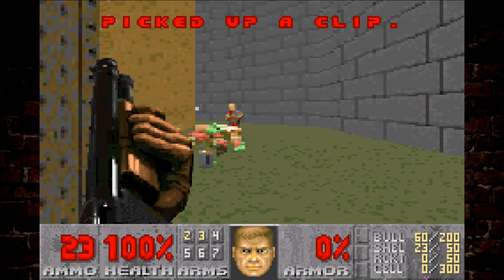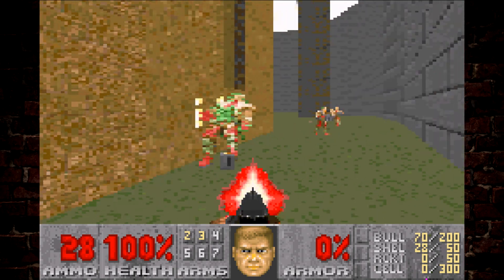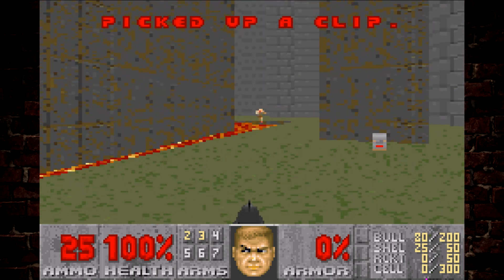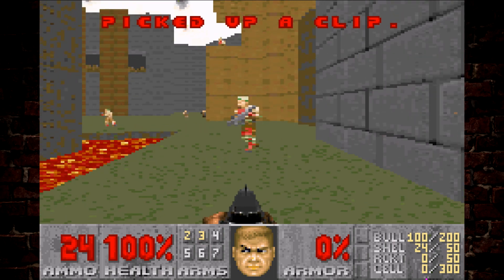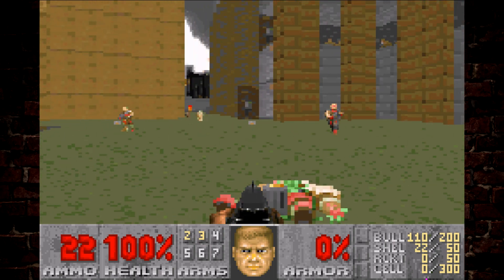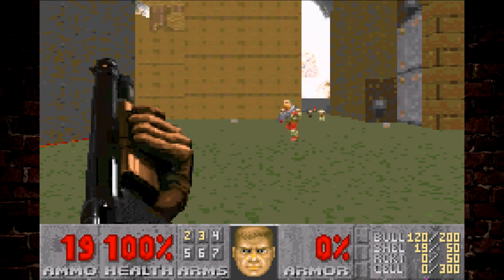I think it's two levels it does this with — this one and the Chasm. Basically it takes the PC version of the level and cuts it in two, and what you end up with is two new levels made from one large level. It's really interesting because no other version of Doom actually did this, and it only happens with these select levels — it doesn't happen with any of the others.